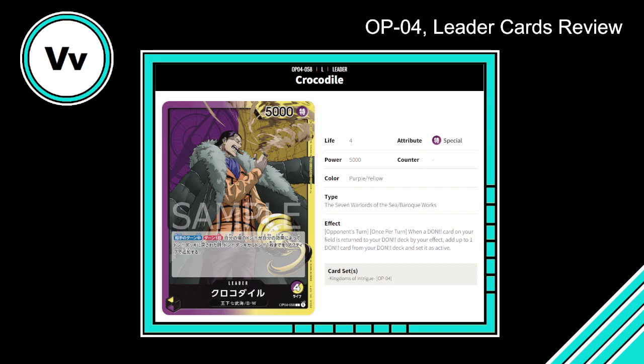First up we got Crocodile. This is a purple/yellow leader and, as is typically the case with dual-colored leaders, they have 5000 power and four life as opposed to five life. He's a Seven Warlords of the Sea, Baroque Works type, which is cool. The effect is: Opponent's Turn, once per turn — when a Don card on your field is returned to your Don deck by your effect, add up to one Don card from your Don deck and set it as active.